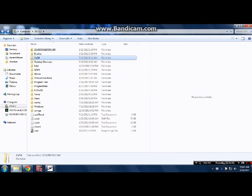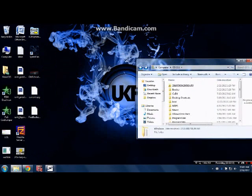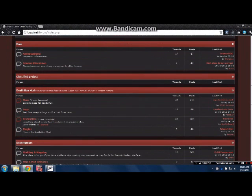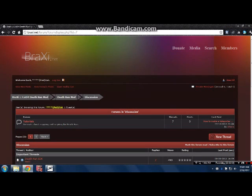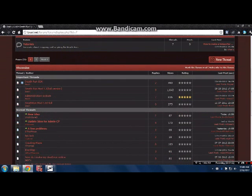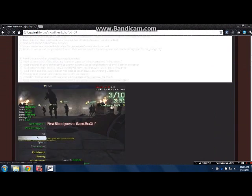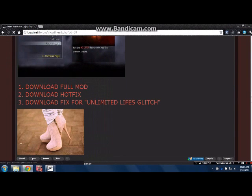After that, you're going to want to download the mod from Braxy's website. Go to the Deathrun mod 1.1 full version. You're going to want to download the full mod, the hotfix, and the unlimited lives glitch fix if you want to fix that.